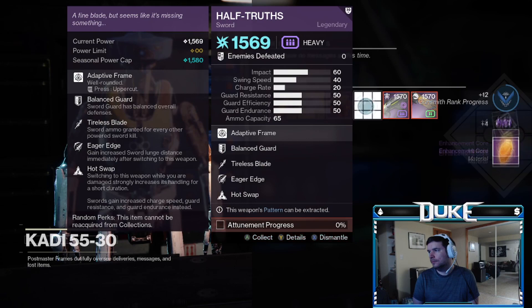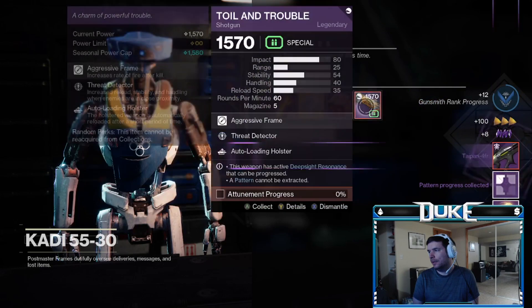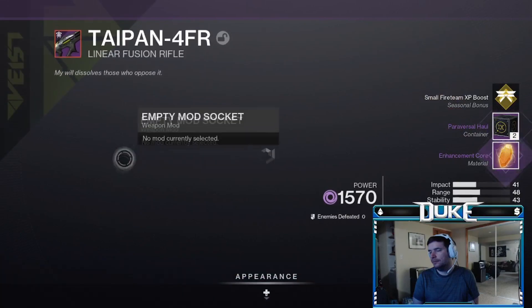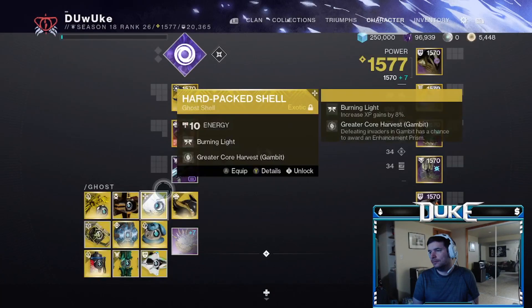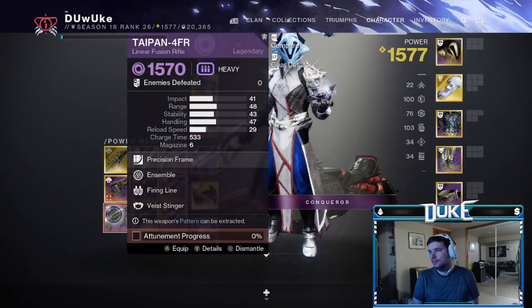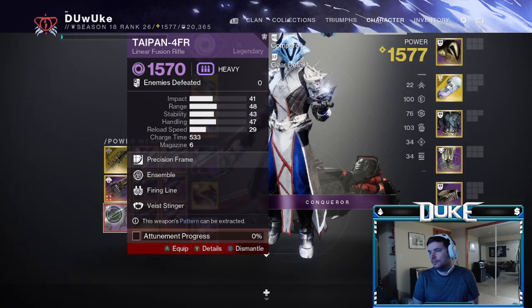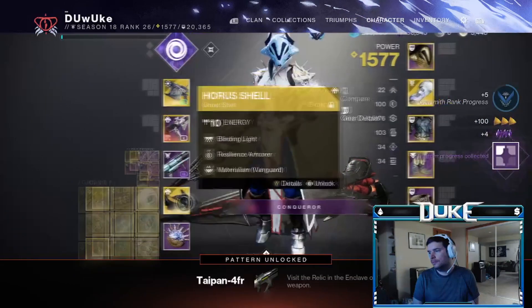Once you do that, the quest will complete and you'll get to the next step, which gives you your second linear fusion rifle pattern that you need. At this point, you can level this one as well if you'd like, but you actually don't need to. If you just delete the weapon, it will immediately give you your second pattern and immediately become craftable.